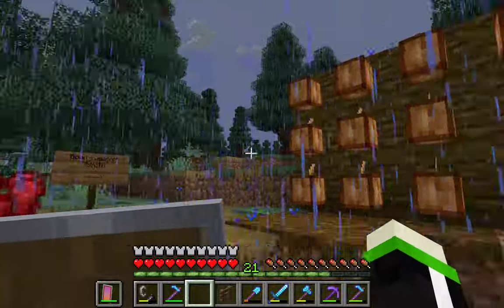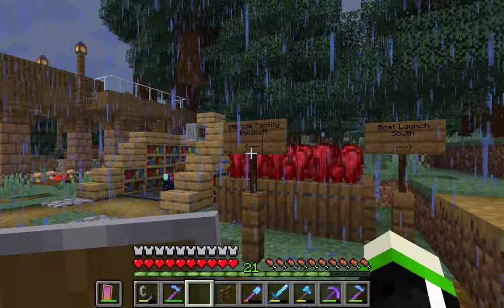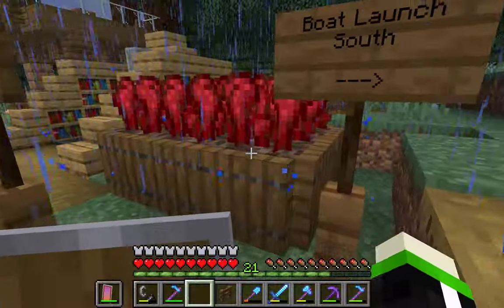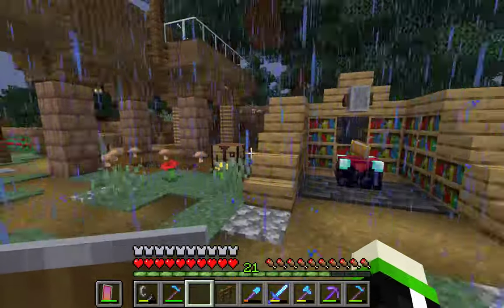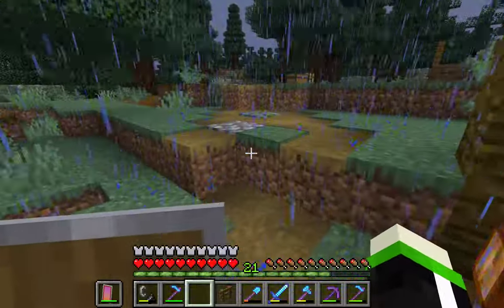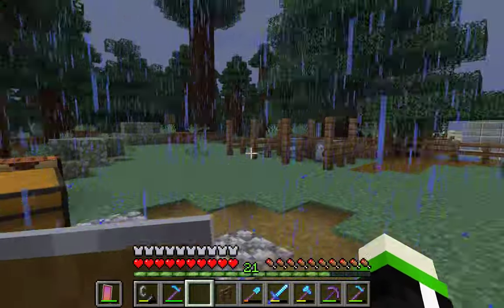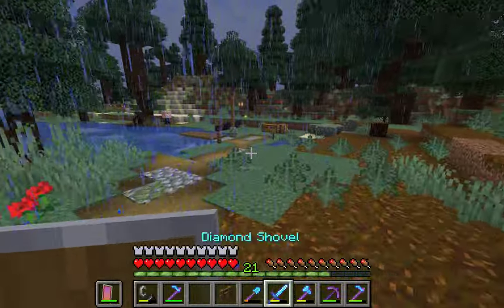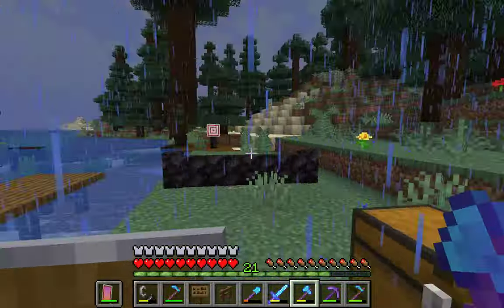Here's my cocoa bean area — I grow cocoa beans here. Now we have a split; we're going to go this way first. Here's my other work farm and enchanting setup. It's a very nice old thing. This will be an automatic wool farm, but I haven't built that yet.